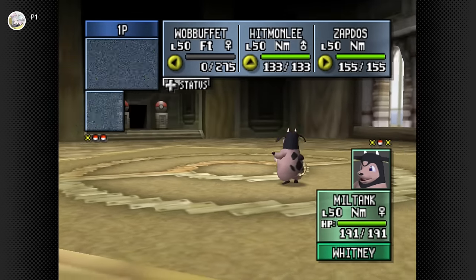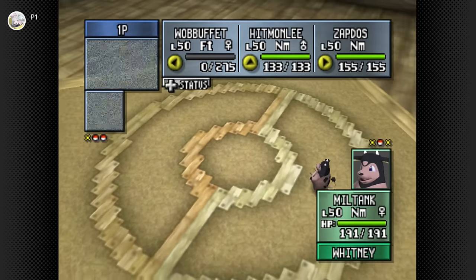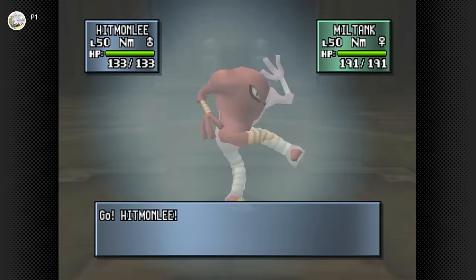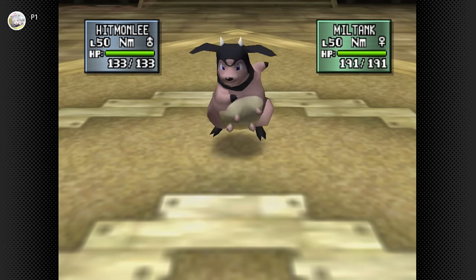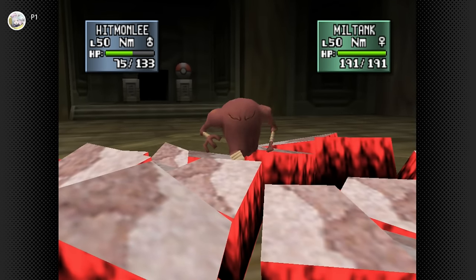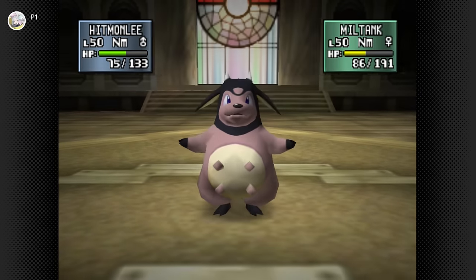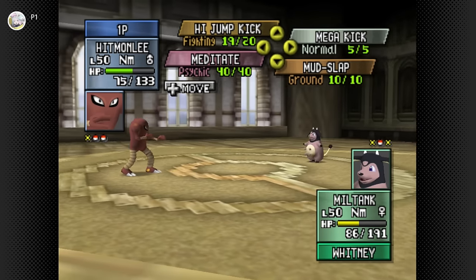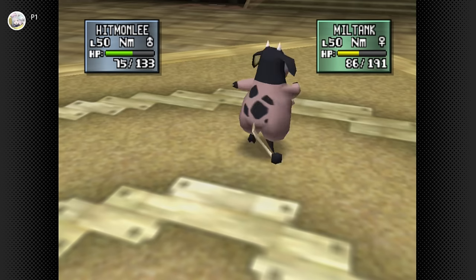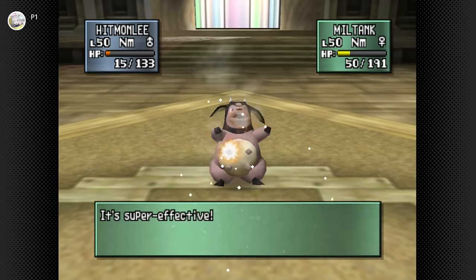Now pressing High Jump Kick and praying. Let's go for the frog kicks. Wait for Earthquake — at least I can't flinch on this. Nice, one more. I can live this if they go for another Earthquake, but will it go for Milk Drink? Come on, we can do this — just gotta hit this and we're good. Yes! We win!